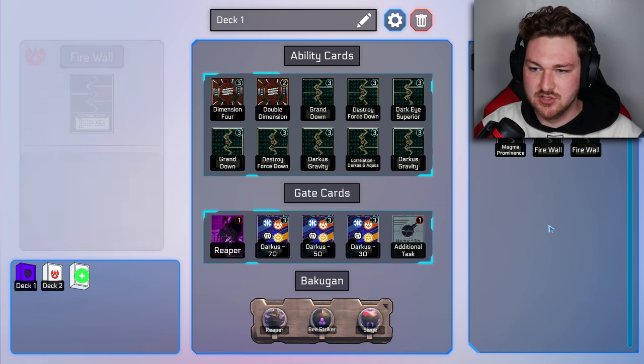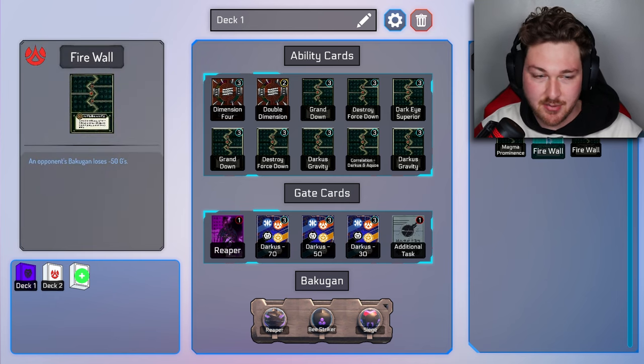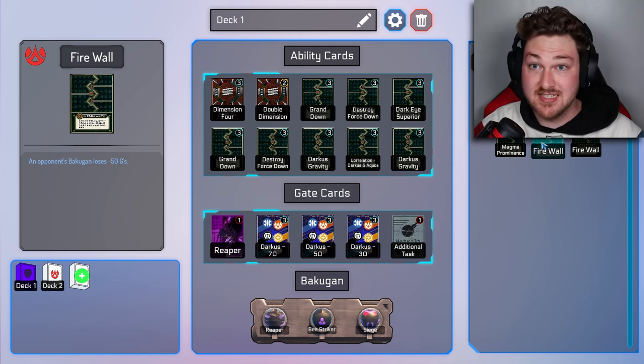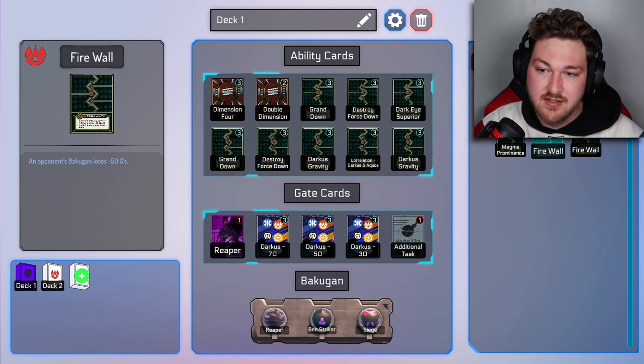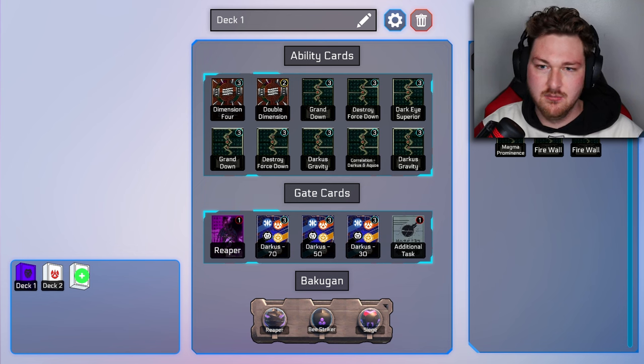I thought that buying these Pirates ability cards would still help me in battle — like it says an opponent's Bakugan loses 50 Gs, which sounds good. But these do not work with Darkest Bakugan. They have a little pirate symbol up in the corner, and they just do not work.